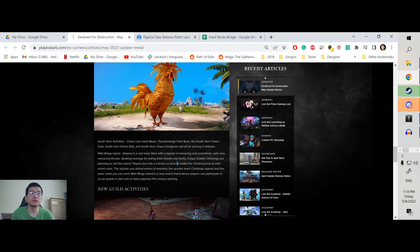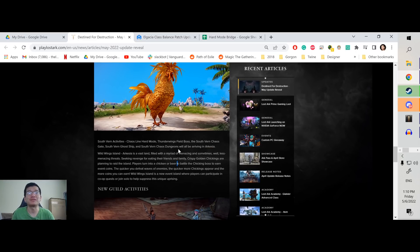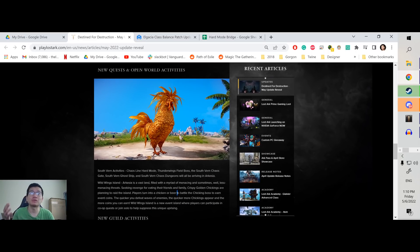Thunderwing Field Boss is going to be the new Field Boss. If you don't have the starter from Mokoko, try to get it ASAP, because once you can do Thunderwing, you really want to do it for the Relic accessory. Once this comes out, I'm going to do some testing and research to see what's the lowest level you can be to still get the drops on Thunderwing, and give you guys a new video update if I find something interesting.